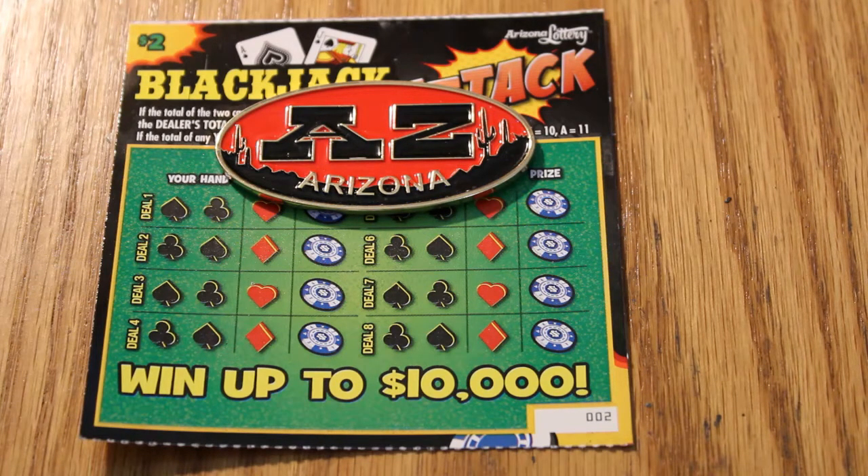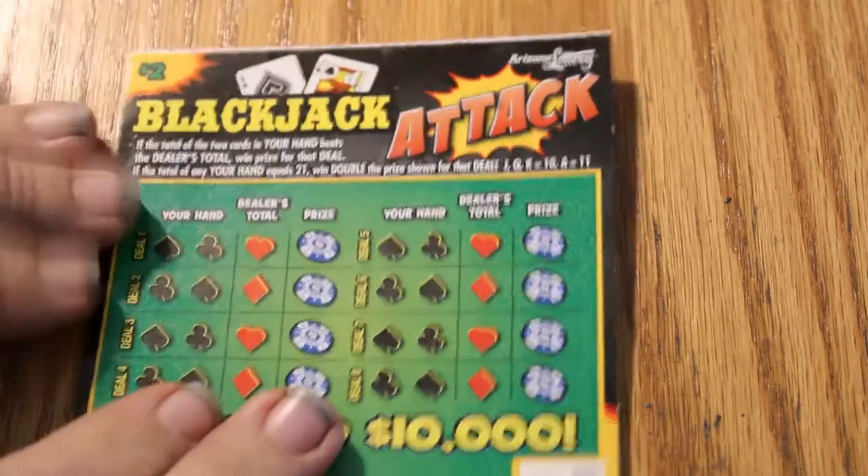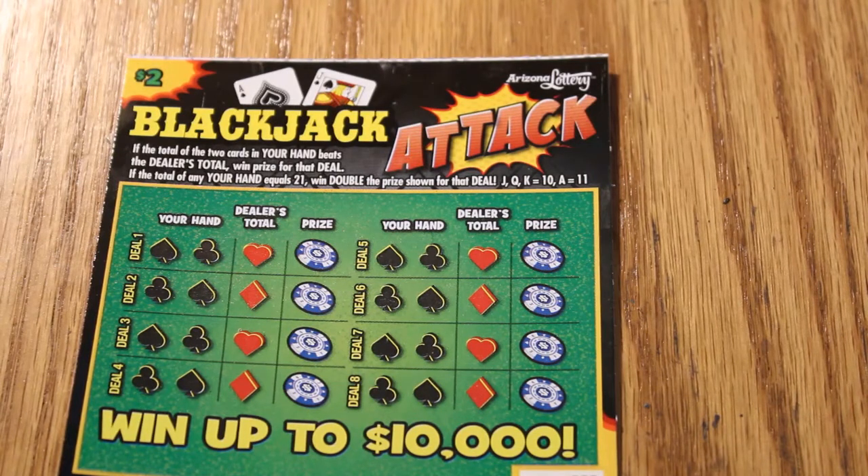Overall odds are 1 in 4.32, and it's a pretty simple formula here. If your hand beats the dealer's total, win the prize for that deal. If the total of your hand equals 21, win double the prize. Simple enough. Let's get cracking.